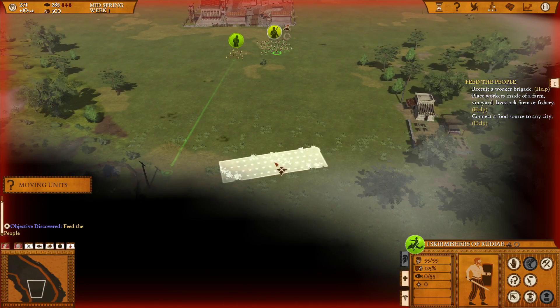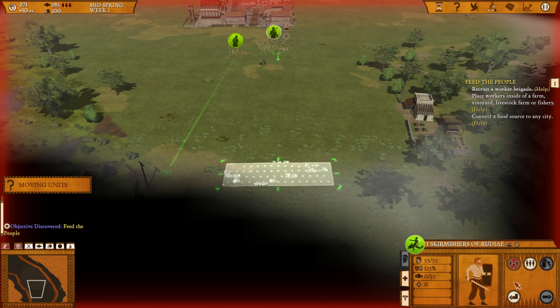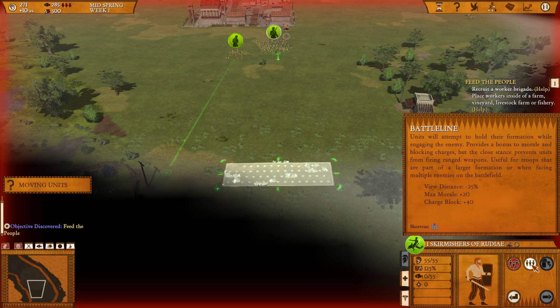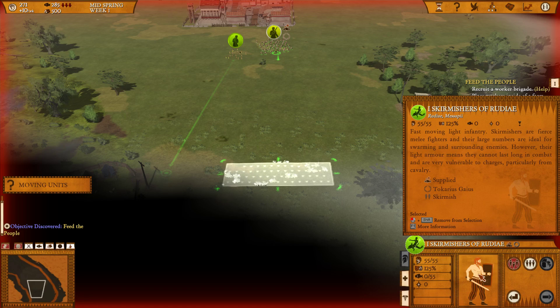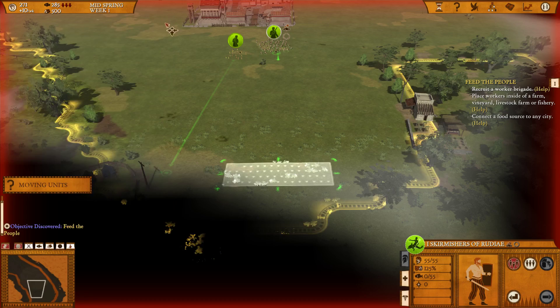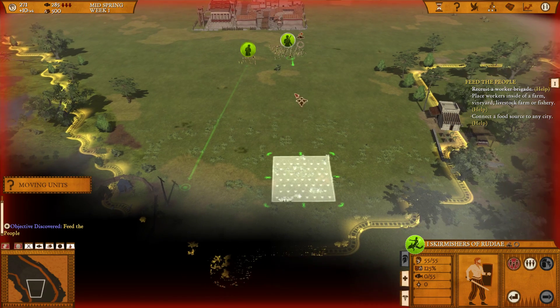We can right-click and adjust the line. Down here in the stance button, the skirmishers are in skirmish stance which increases their speed. We could also put them in battle line, which increases morale and charge block. Charge block — if their charge block is 40, for example, they can block the charge of another unit and take no charge damage, as long as your charge block is matching or higher than the attacker's charge strength. The purpose of battle line is to block charges and gain increased morale, but we'll keep them in skirmish so they move faster.